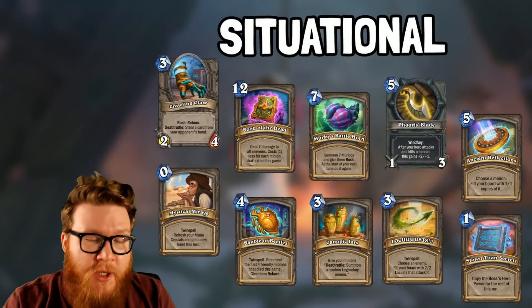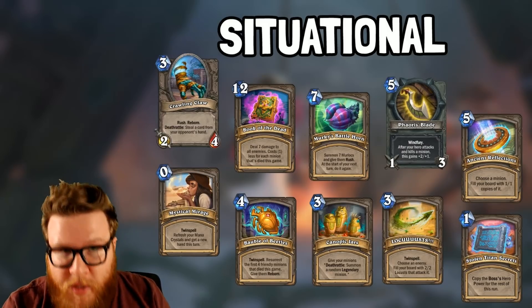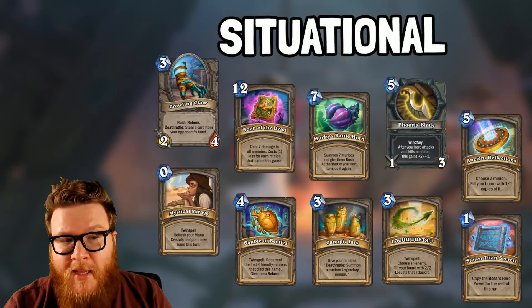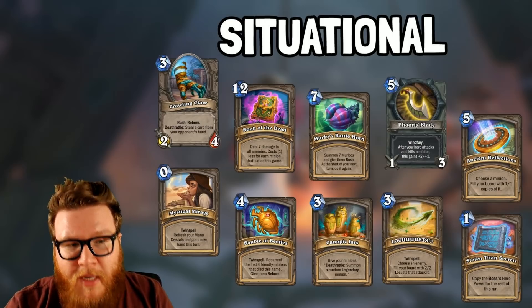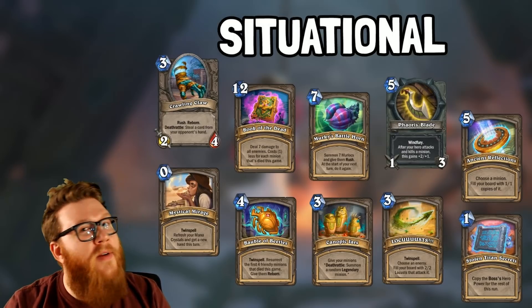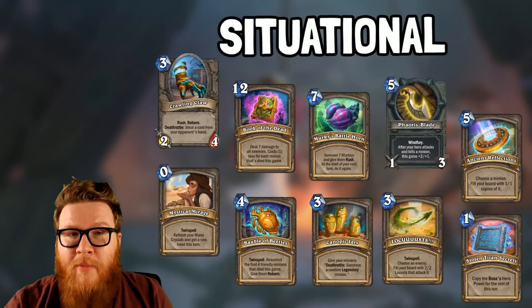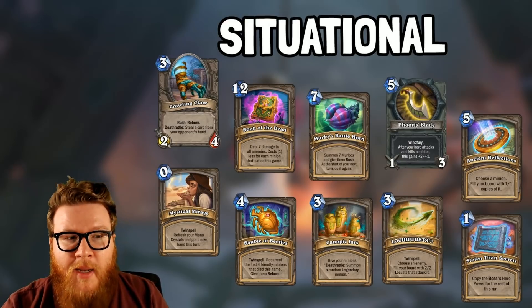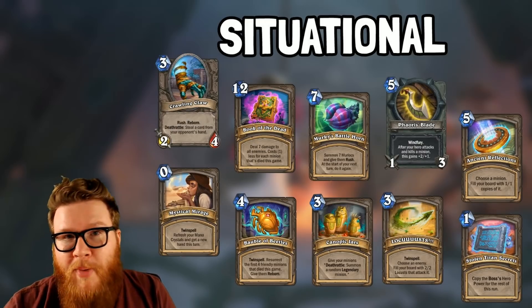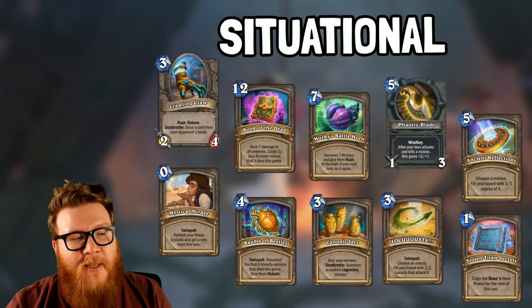Moving on to some situational cards. These are cards that are sometimes good, sometimes not so strong, just depending on when you draft them, what class or hero you're playing. For instance, with a card like Faoris's Blade, this has a lot of upside. If you can start killing multiple minions with Faoris's Blade, it's going to keep getting buffed and stronger, but if you don't have enough life to tank all those hits, you're going to die. And then with a card like Murky's Battlehorn, this is a great way to summon two big boards immediately, but Murlocs aren't the strongest thing. So if you have other big cards you're looking to play, or you don't have ways to leverage a wide board, Murky's Battlehorn might not go as far as other options.